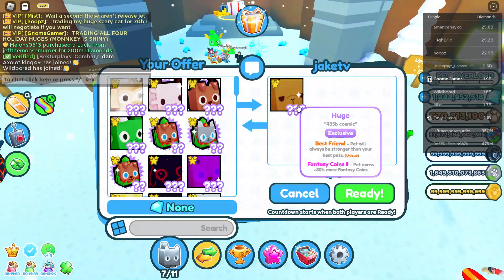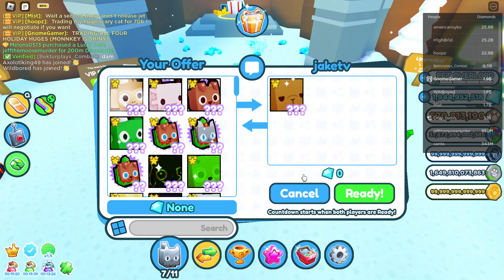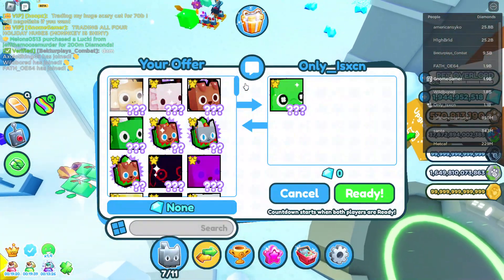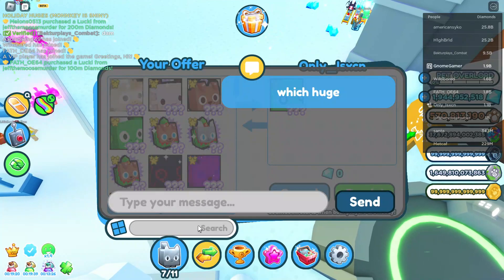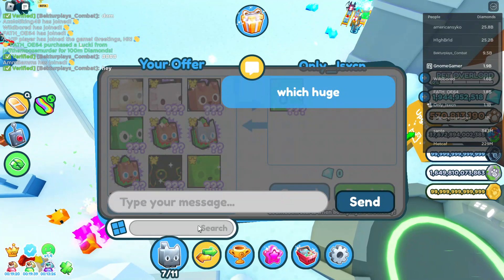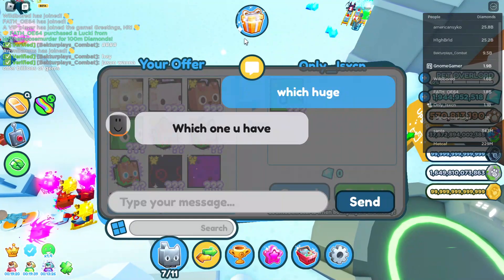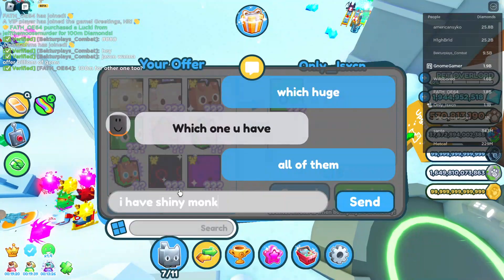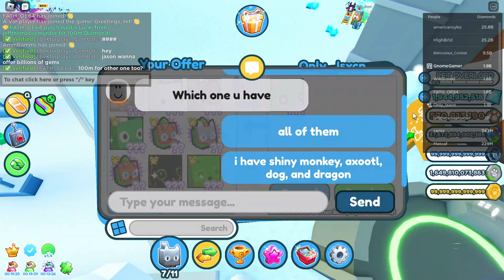This guy is offering a huge capybara for any of these huge pets — they have no value though. I'm gonna have to do time because they have no value. Huge lucky — wait a minute, huge lucky. Bro, that's like super hard to get. Oh my God, bro — that's a trillion. That is one trillion value. He's not talking though, so I don't know. I have shiny monkey, axolotl, dog, and a dragon. This actually makes it so much easier to type, to be honest.